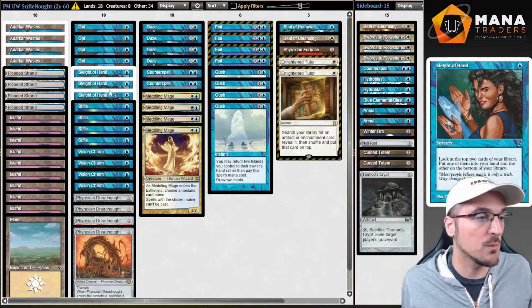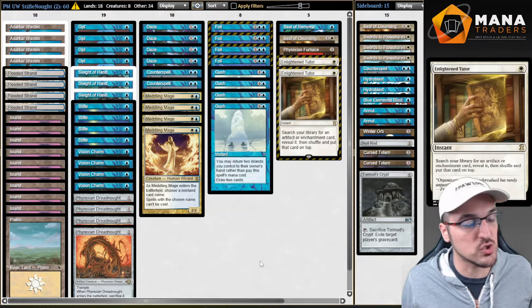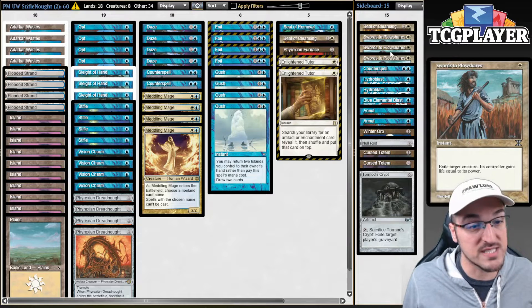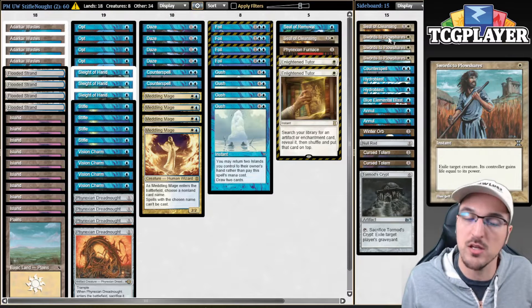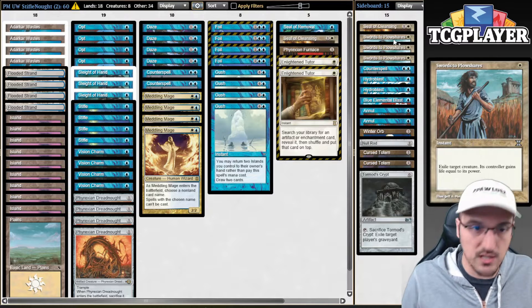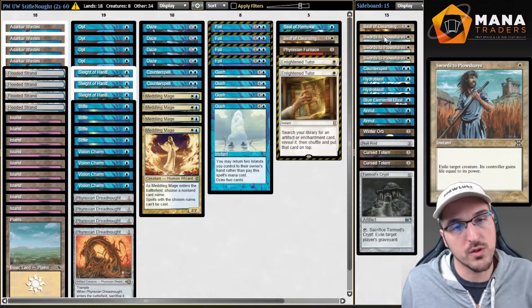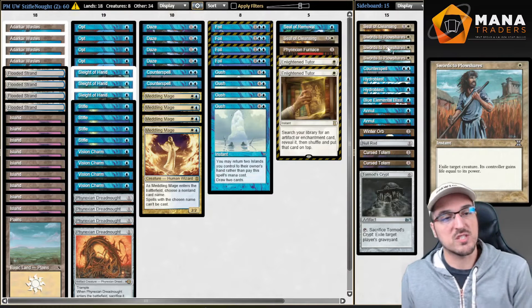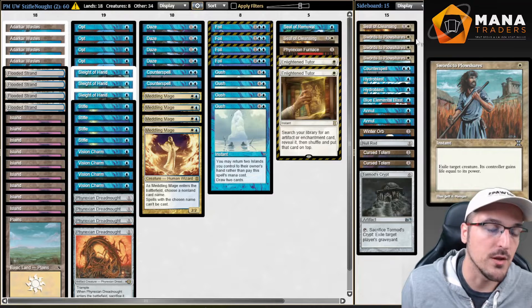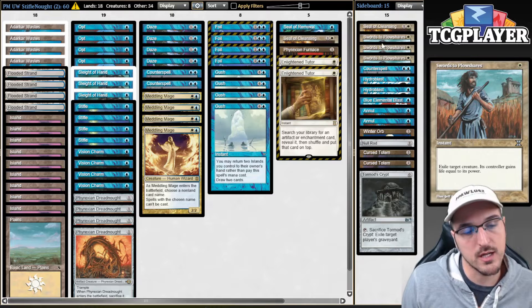Playing more cantrips and less pieces for the Enlightened Tutor package — those are the changes I made. I also moved the Swords to Plowshares that I had in the main deck to the sideboard. This card is fantastic in the mirror, and against decks like Madness and Elves, killing opponent's Meddling Mages. Not super happy to not have Plow in the main deck anymore, but it is what it is.